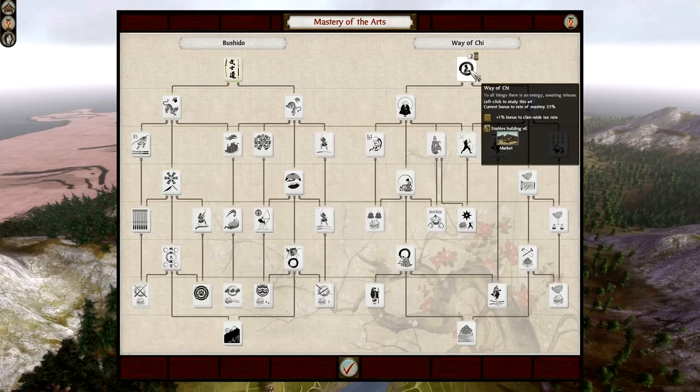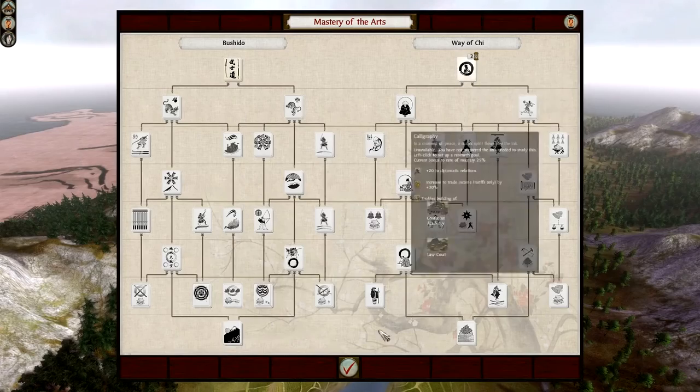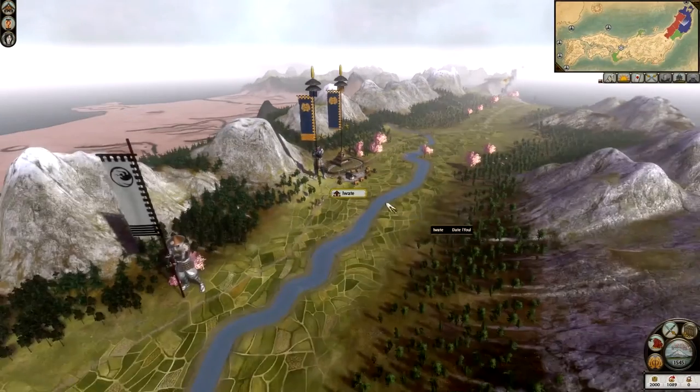Then you've got the Way of Chi — so we get a market. Markets are really useful in this game. If you can build a market, you can recruit a Metsuke. A Metsuke can basically improve the happiness in your provinces while at the same time bringing in more money through the tax you have in your provinces.